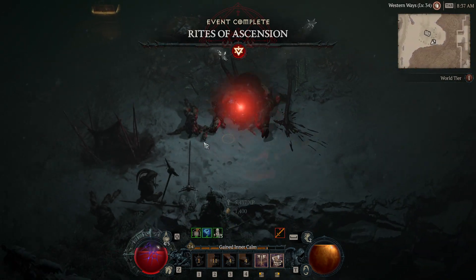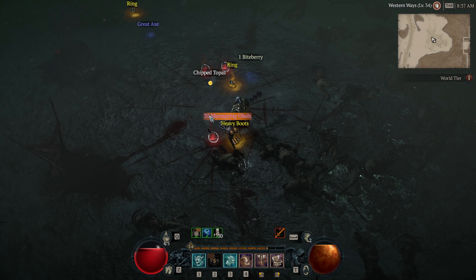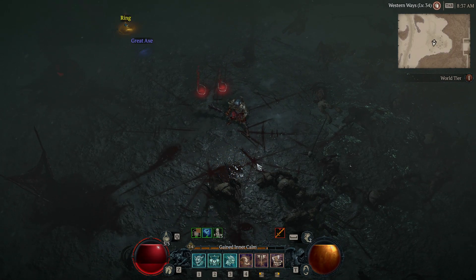And that's the event done! If you click on this chest you can see I got 35 obols from this one event, plus some other loot too. So as a quick recap: to increase your obol capacity, do Altars of Lilith; to spend obols, go to the gambling merchant in town; and to farm them, do world events using the interactive map. Thanks for watching, have fun, bye bye!